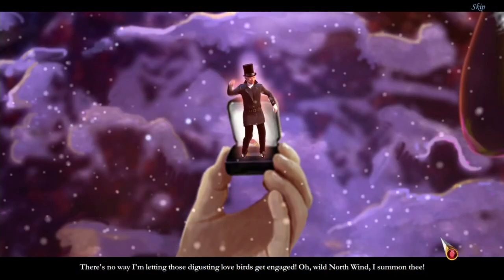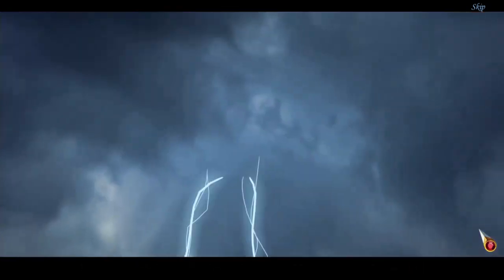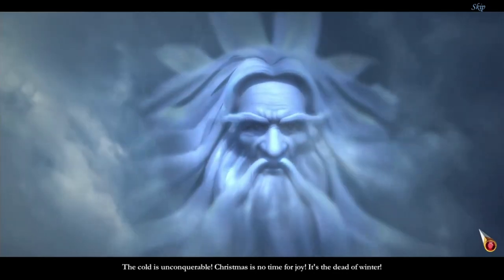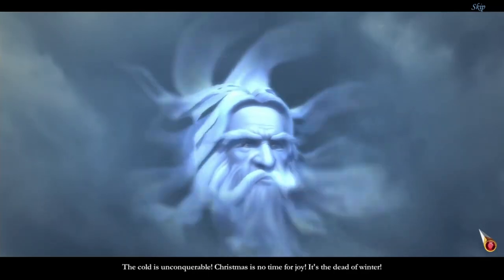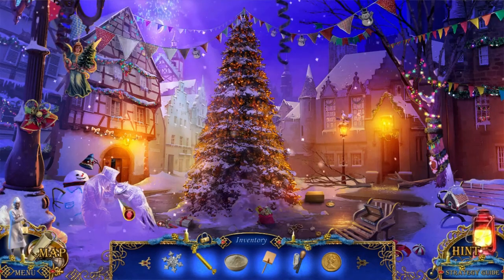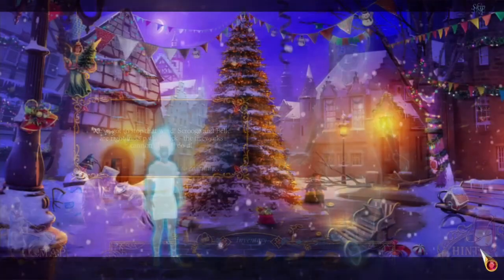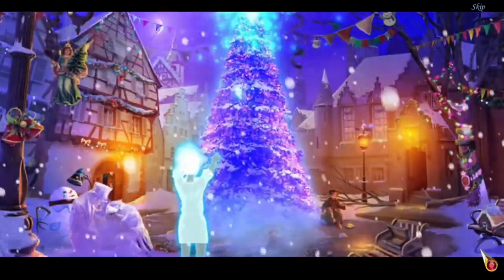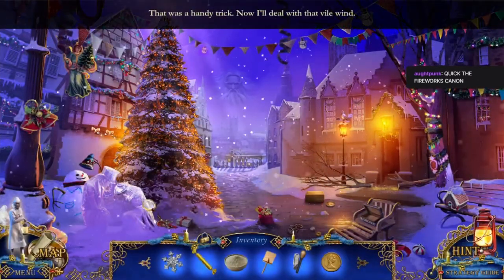There's no way I'm letting those disgusting lovebirds get engaged. Wild north wind, I summon thee. The cold is unconquerable. Christmas is no time for joy. It's the dead of winter. Where did they go? They froze to death in a completely different spot. We've got to stop that wind. Scrooge and Belle are right in its path. Quick, the fireworks cannon - that'll do it! He moved the tree to protect them from the wind. That makes sense.